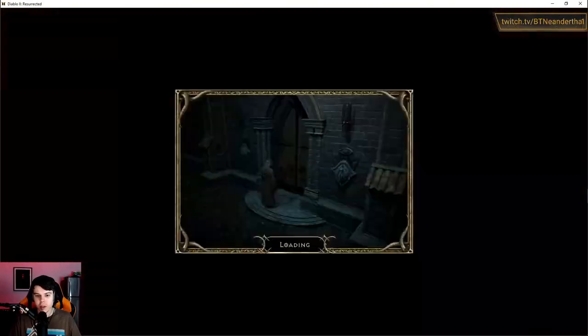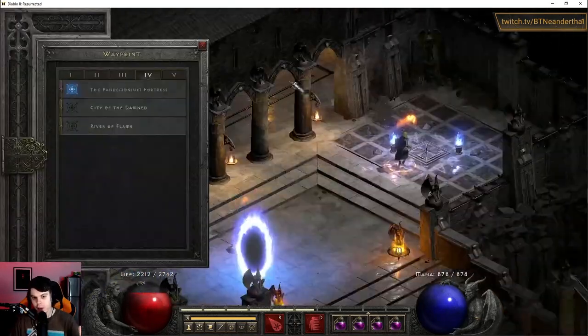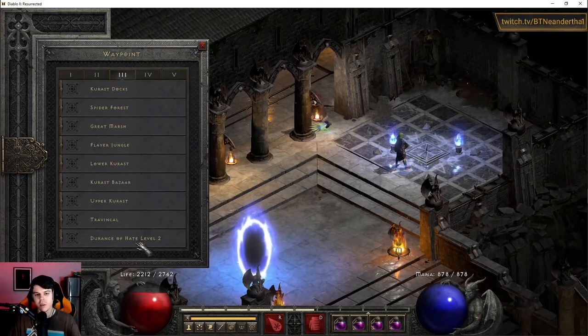The thing about Diablo 2 is there are certain farming routes and areas you want to hit up. In Catacombs, you want to hit up Andariel. Two common places are Andariel and Mephisto at the very start of a ladder, because those bosses are really easy to get to with the Sorceress that can teleport quickly and make some good progress.